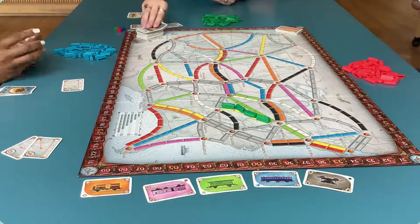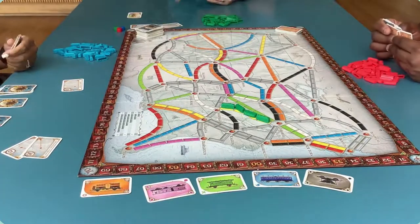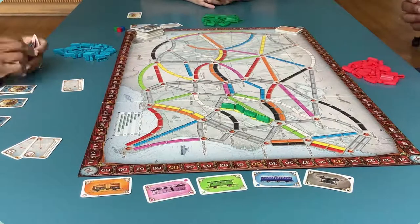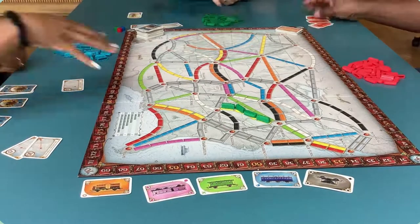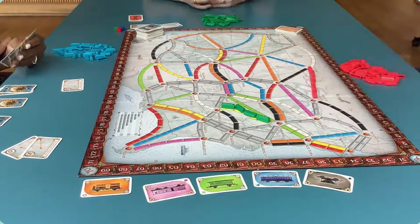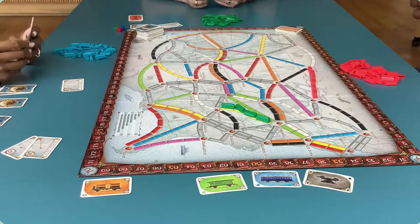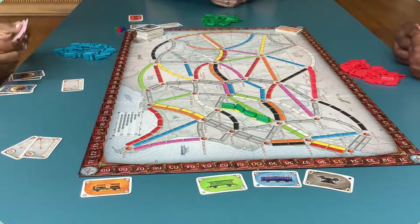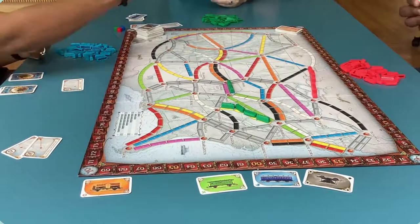So let me tell you how the train cards work. There are eight colors plus rainbow trains, which are wild. For example, you have a destination card that tells you to go from Chicago to Houston — you must go one leg of the journey at a time. So to get from Chicago to Omaha, you would need four blue train cards in your hand, because on the board there are four blue spaces between the two cities.